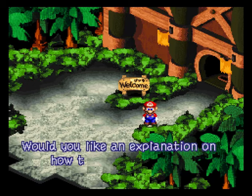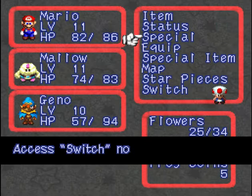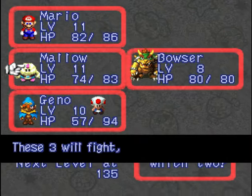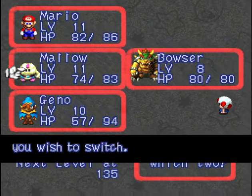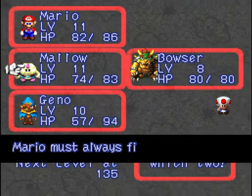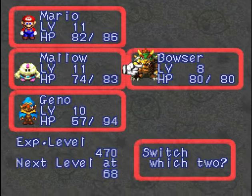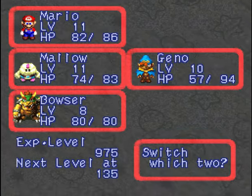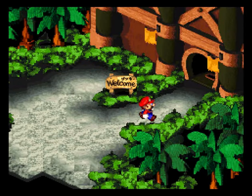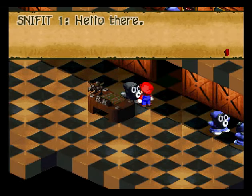There's somebody peeking in the door again. The game explains how to switch allies: you can now have four party members but fighting is limited to three — you can switch who's active. Mario must always fight, of course, he's the hero. So I'm going to switch it up — I want to use Bowser and I'm going to switch out Gino. I'll be honest, I really don't like Gino. Bowser is behind in levels so I'll need to spend some time leveling him up.